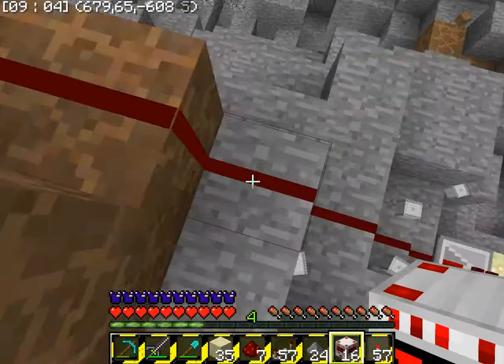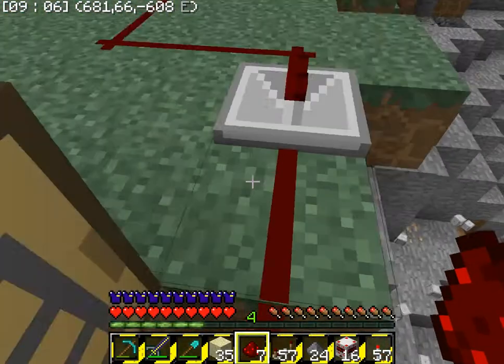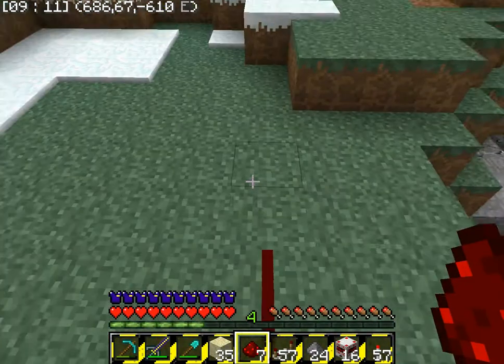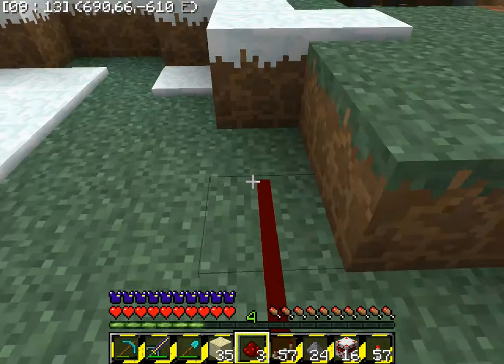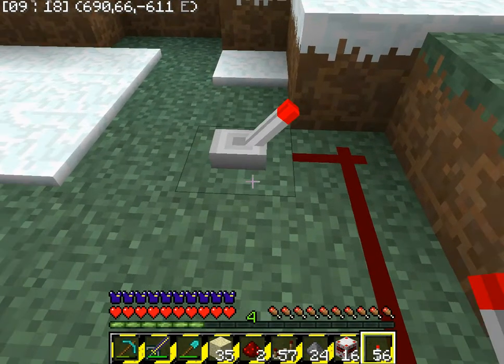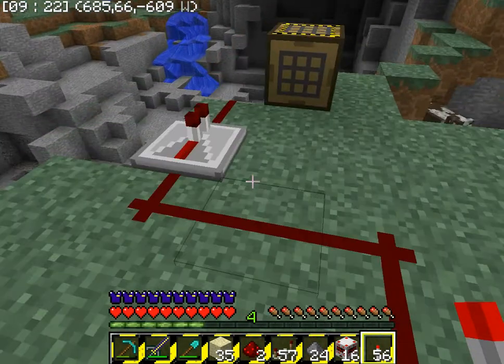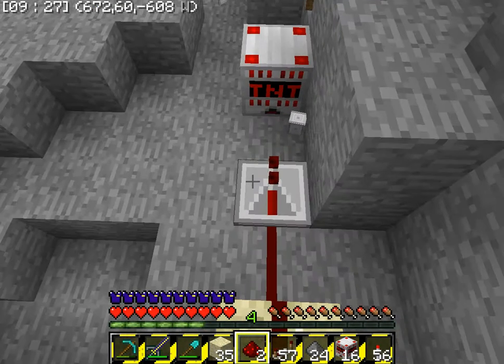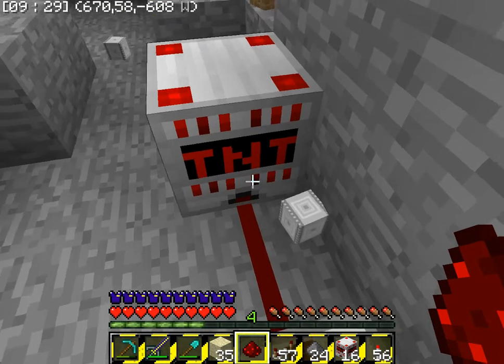Once you've done that, you get your redstone — you're going to need your repeaters for long distances. So you make it where you want your detonation, you get your lever, place it close so it goes like that. Then you go to where you want the TNT to explode, put the redstone here so it goes into that.